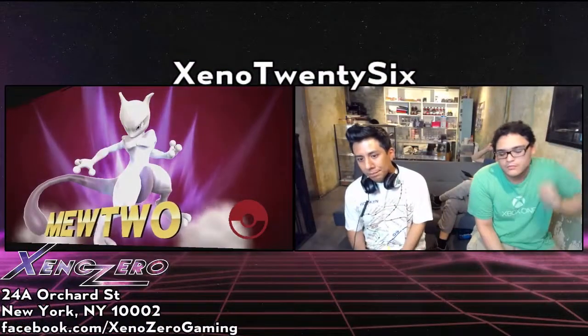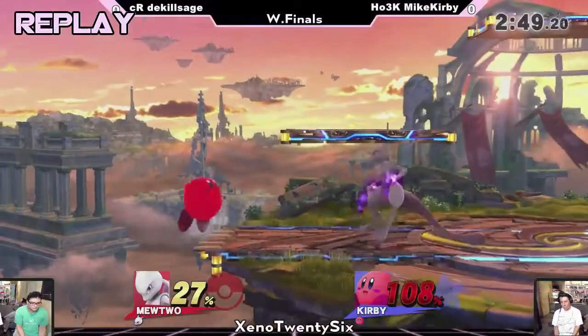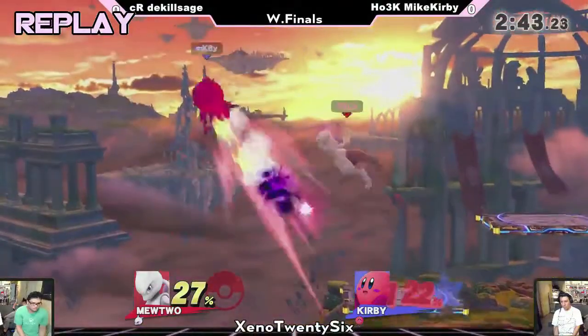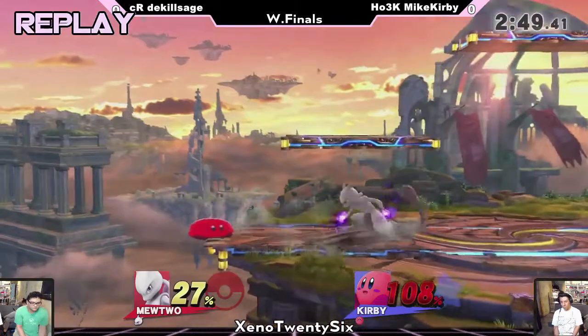That forward air hits so hard — it's been strong since Melee. When you get hit by a forward air from Mewtwo, the ultimate life form, number 150, it really does damage. He baited it out: Mike Kirby ducked the second shadow ball and tried to approach, not expecting the down tilt from DaKillSage, and it led into his death via forward air. Mewtwo takes game one.